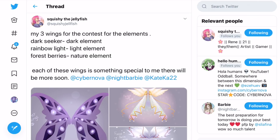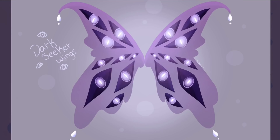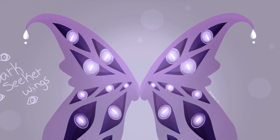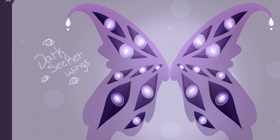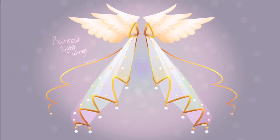Next up, wings by Squishy Gel Fish — here are the dark seeker wings. First of all, look at how cool these are! They have lots of eyes — or maybe candles? I think they're eyes. Either way they look kind of creepy but I really really like them, they look really nice.